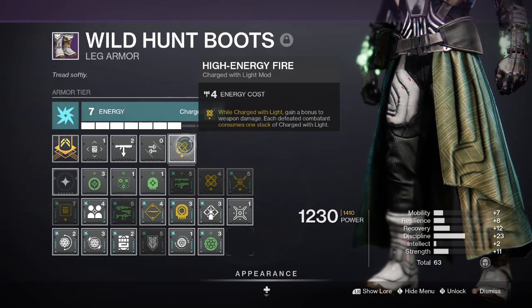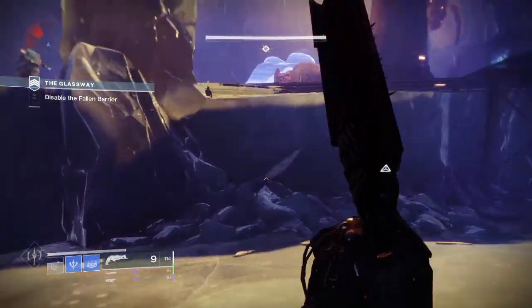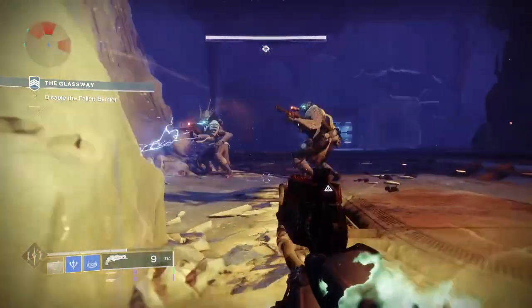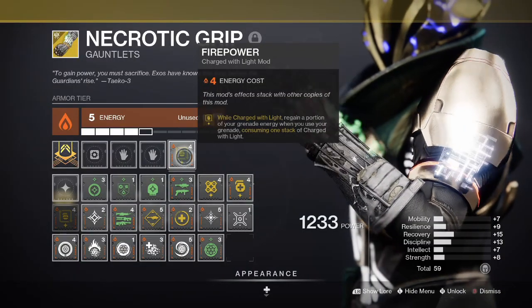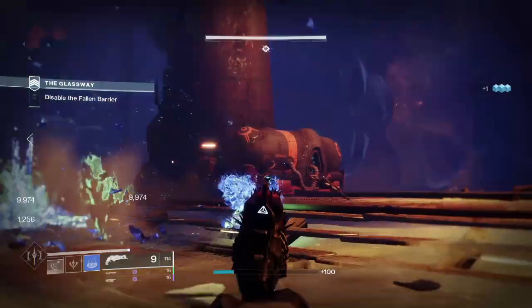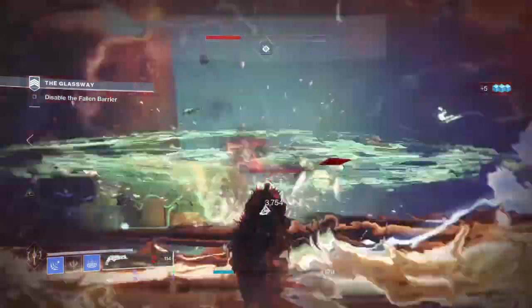Here I've gone for High Energy Fire to increase Thorn's damage output, allowing you to take on higher health enemies more often as well. I've also used Firepower to recharge grenade energy when you use your grenade while charged with light. This is all to play into our stasis build, which is absolutely brutal with this poison melee too.